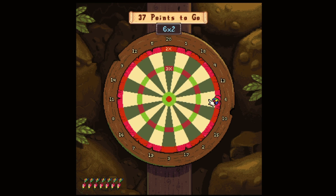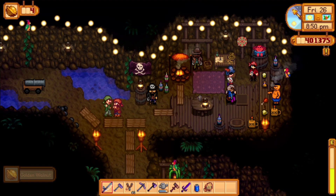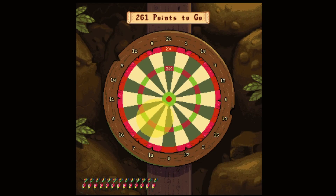We need 25, we got 19 — there's a 19 on the board. There we go, you win — 16 throws. That's probably not the best, but we got one golden walnut. We can play him at least three times, so let's try to get it in fewer darts. We have fewer darts this time — could be a little tricky. Another bullseye!